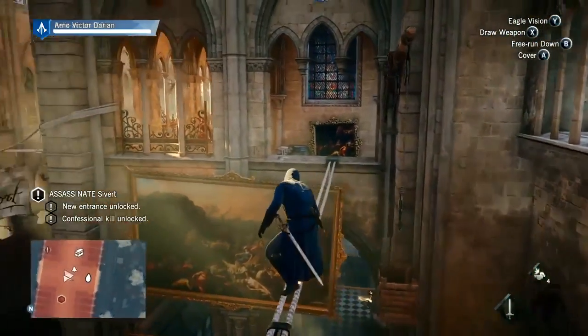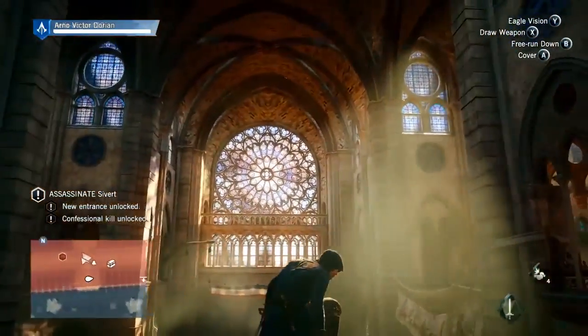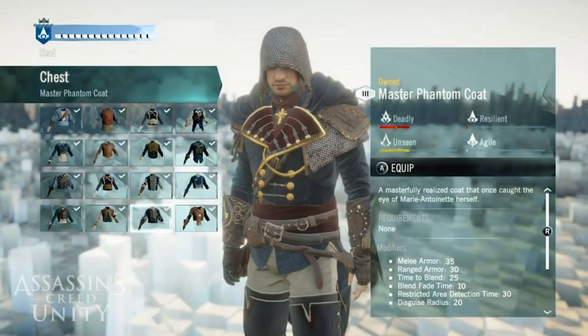We now have some more details on the customization in Assassin's Creed Unity from this picture here. You can see a couple of the different chest and torso outfits — just a few; I doubt that's going to be all of them — but it gives you a little glimpse of what the customization is going to look like. One thing I am very interested in is on the right, where it shows attributes connected to each outfit. I hadn't known this previously — I thought different clothes would just look different, but by the looks of it, different clothes actually have different attributes.